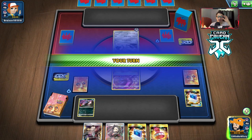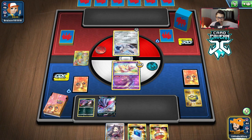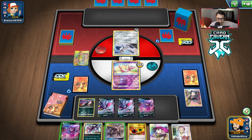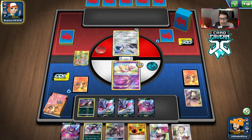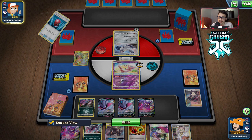Let's take the Malamar and play it slow for a couple turns. We'll Marnie and hopefully get something decent. We can Crobat for three to try to get extra cards. No Rare Candy — sounds about right. We'll pass, next turn we can bench this and Crobat again, or do Jesse and James and then Crobat for four or five cards to try to get the Rare Candy and Hydrigan. They're playing an ADP deck — I thought they were playing Lucmetal because they had the metal goggles.